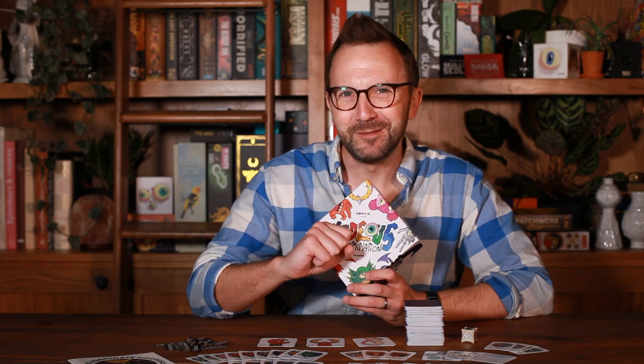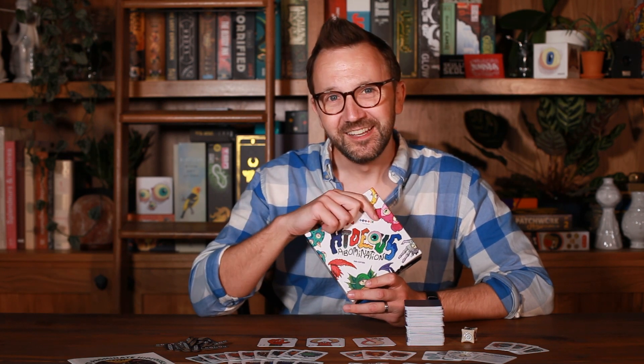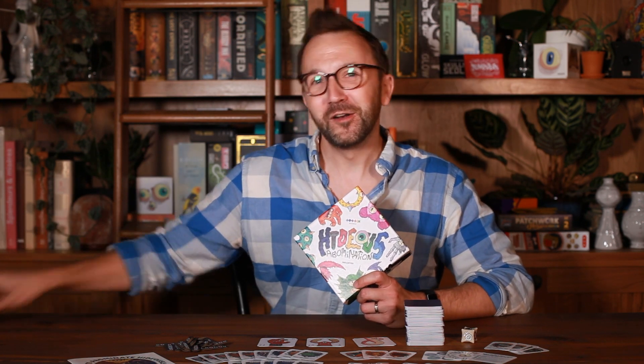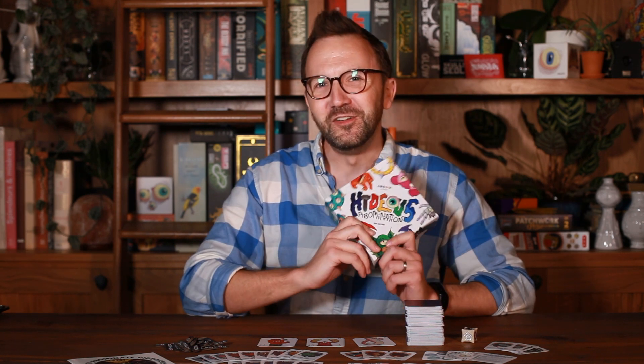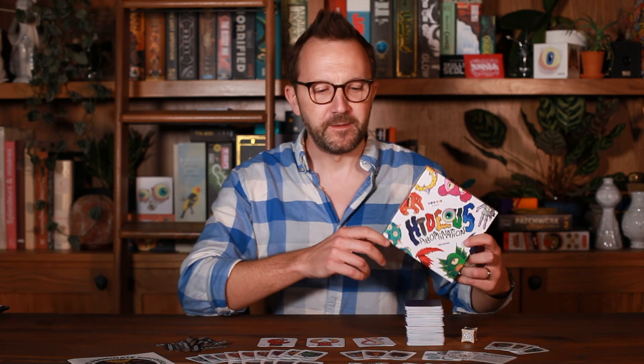Hideous Abomination 2nd Edition is a vile tile-laying game where you combine hundreds of gross body parts to create weird creatures. It's for groups of 2 to 6 and it's aimed at ages 8 all the way to death. Although post-death you can still be useful in what I like to call expert mode. Plus there are simplified instructions for ages 5 and up, so literally anyone can enjoy Hideous Abomination — except for toddlers and infants. They would eat the dice.